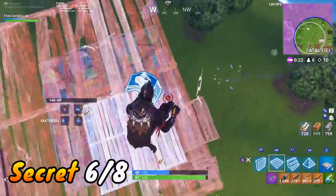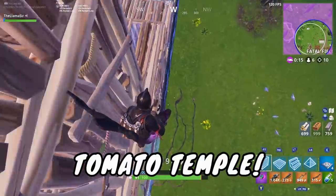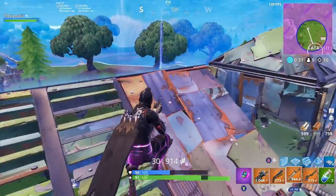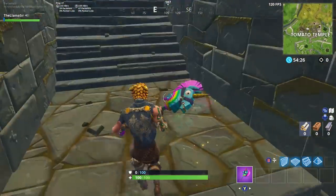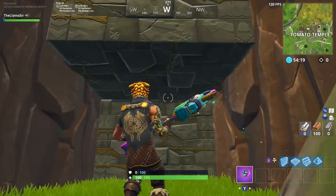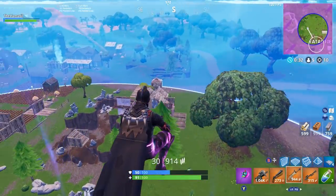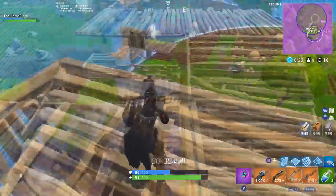We have another secret spot to show — this one is fairly quick and we won't go into game for it. It's with the new location Tomato Temple. Me and my friend found this recently by accident. The secret area is under the gigantic staircase that you can actually break through. When you break through it, there's a humongous area you can mess around in. This is useful if you need to heal up, hide out, wait out the storm, or play hide-and-seek in Playgrounds — your friends probably won't expect you to be in here. The only tough part is re-covering up the steps.